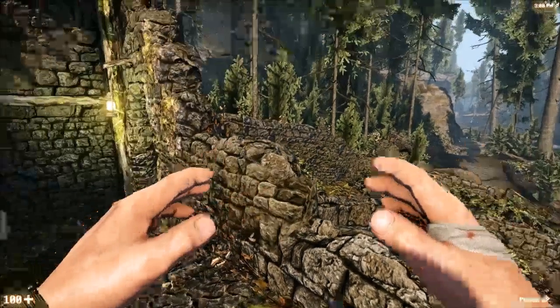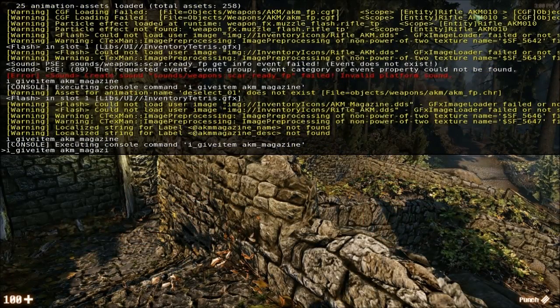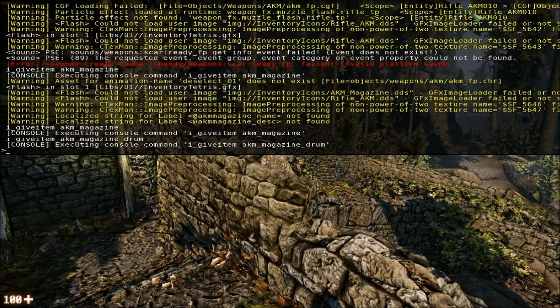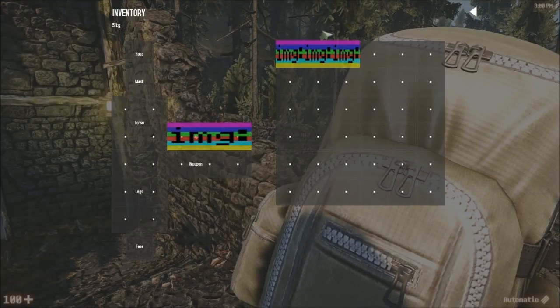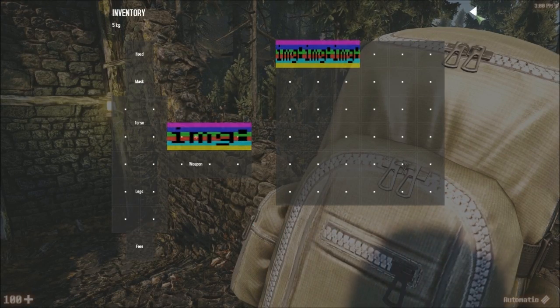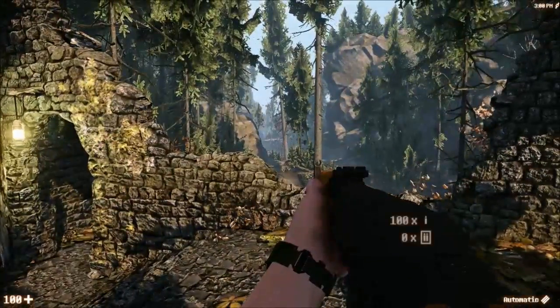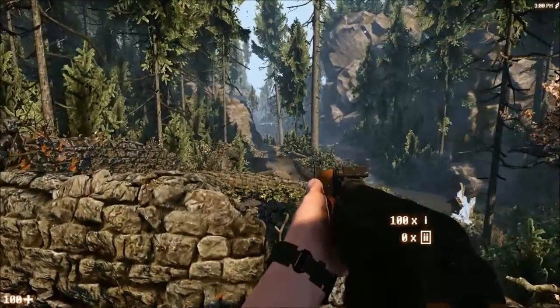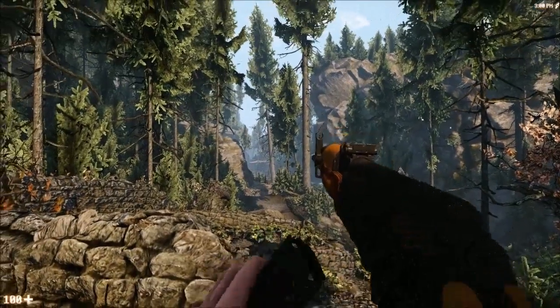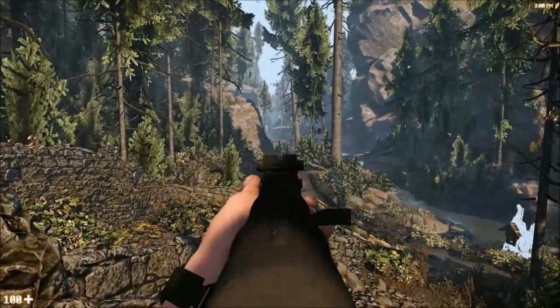AKM magazine — you'll see it's in the inventory now, with current ammo and max ammo all available. I'll give myself some more magazines. There's a drum one with a hundred rounds, and the rest have 30 in them. They're all visible there. Now I can load the magazine into the AK — no animation for it yet unfortunately — but you can see there's a hundred bullets and three magazines in the inventory.